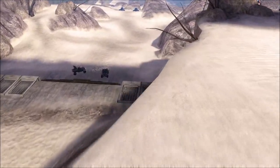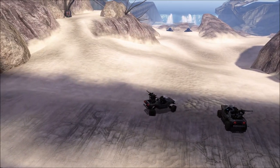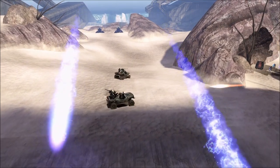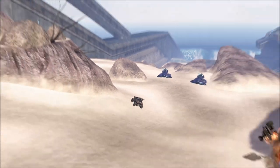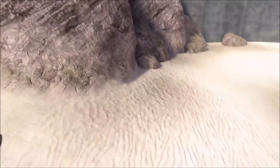The warthogs we're talking about are the ones that spawn down here before the scorpion tanks come out. They spawn, drive around for a little bit, then move forward. One warthog goes right, the other keeps going forward. The one that goes right will explode when it hits that little spot — it's scripted to explode, like some kind of kill volume specifically for that warthog.